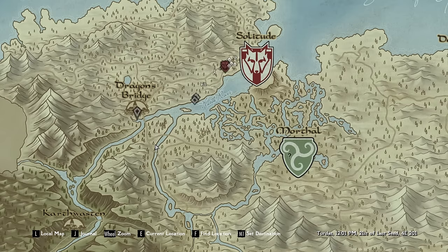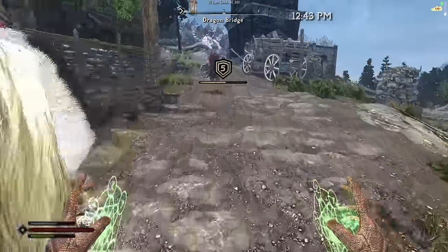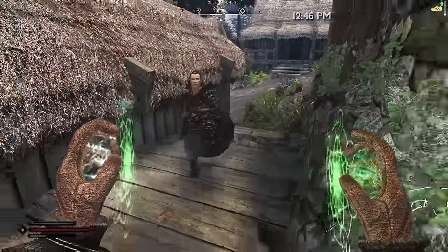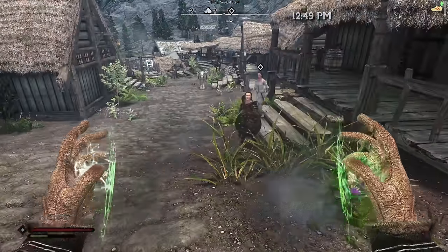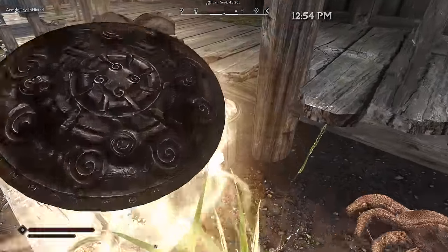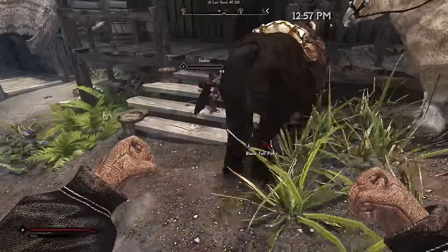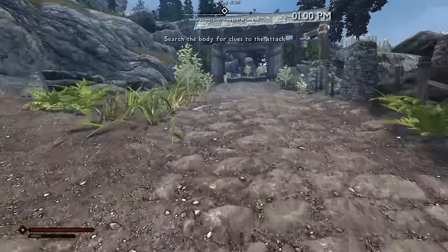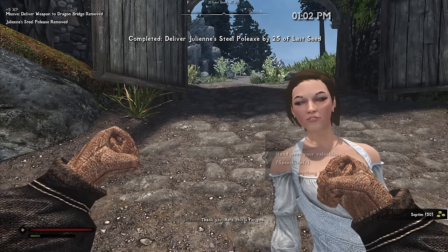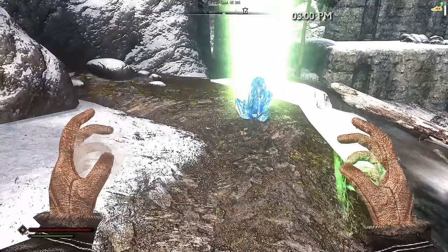It's one item to bring to Dragon Bridge and two items to the Solitude Sawmill. Sawmill deliveries done. Then Dragon Bridge — but something strange happens: there's a threat, someone tries to kill us, horses get involved, and after the chaos settles, the recipient finally accepts their letter. That was apparently the start of some quest — more complicated than expected.